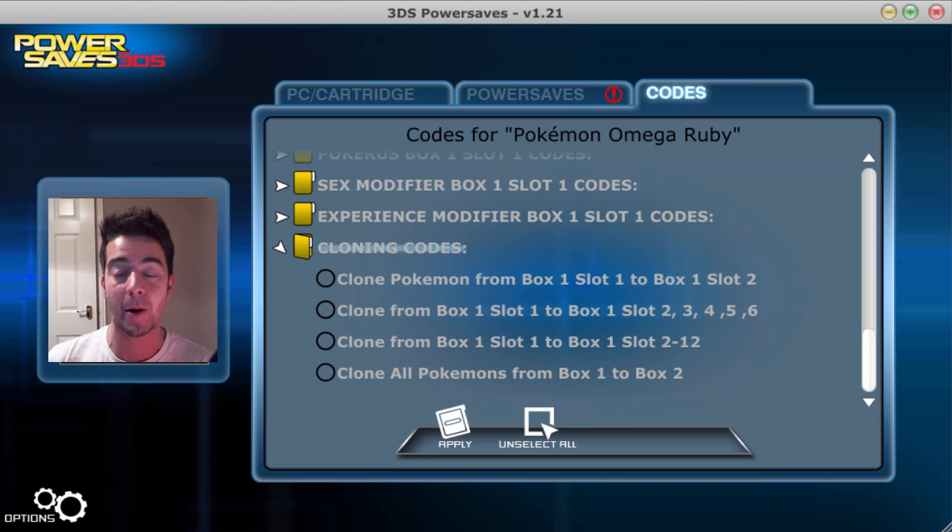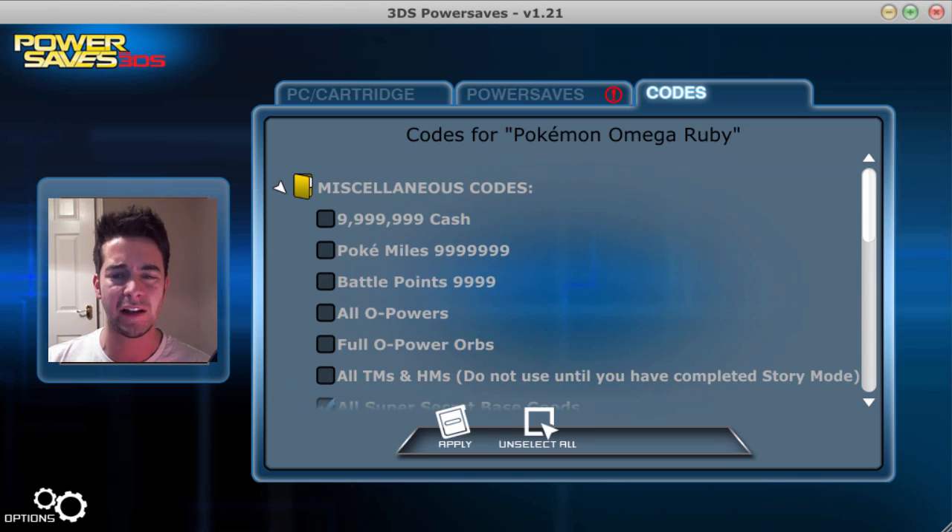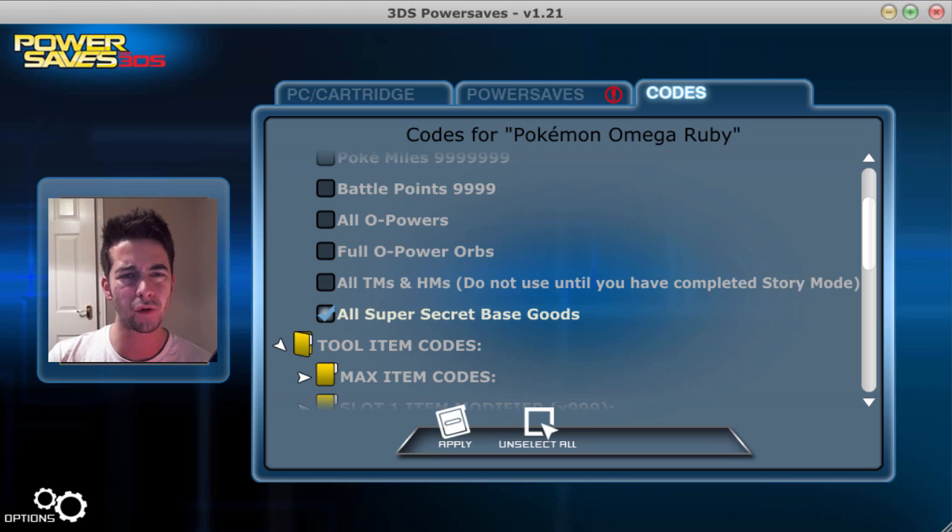I love the fact that PowerSaves 3DS have already come through with these Omega Ruby and Alpha Sapphire codes — I honestly thought we'd be waiting a little bit longer. The Super Secret Base stuff especially is impressive because that's not just getting a code from one game to another. So if you don't have a PowerSaves 3DS yet, you can get them on Amazon — Amazon.co.uk or .com — and it's definitely worth having one of these.